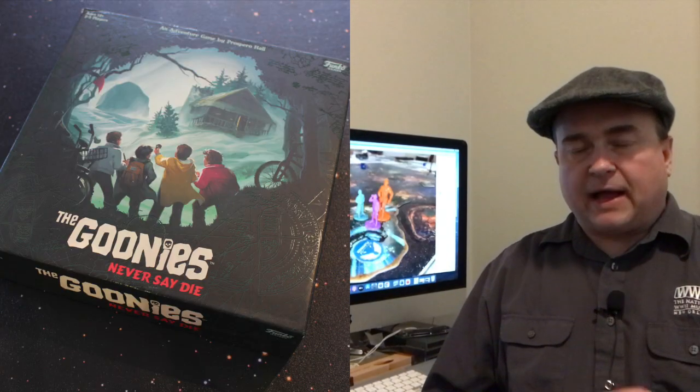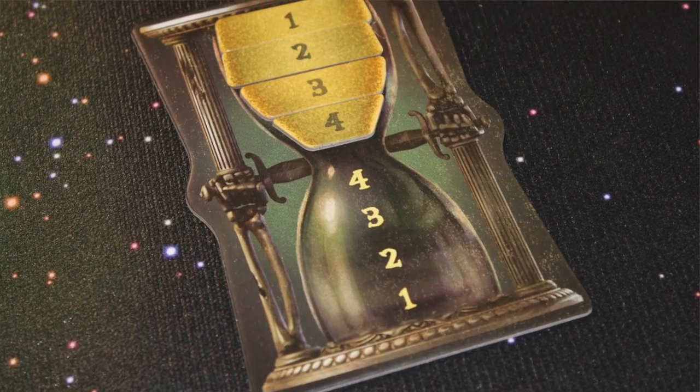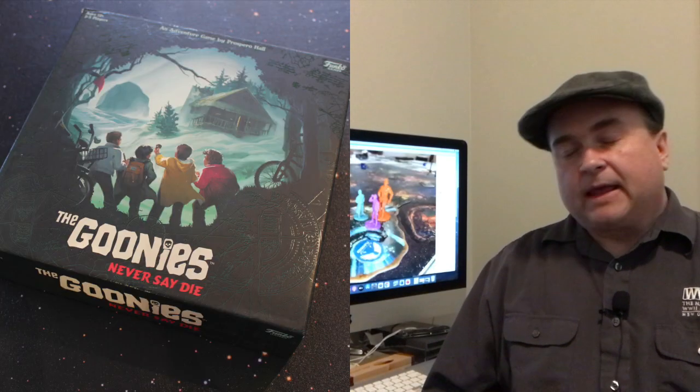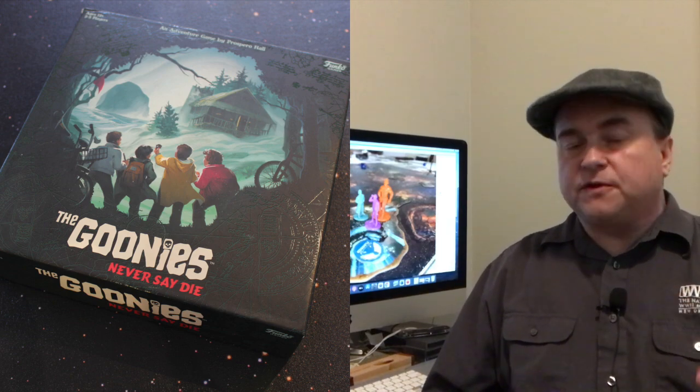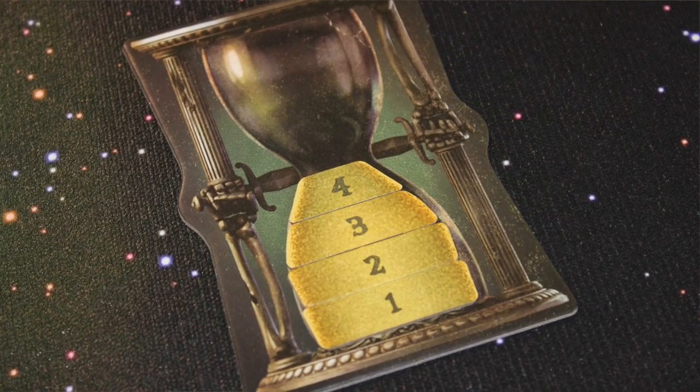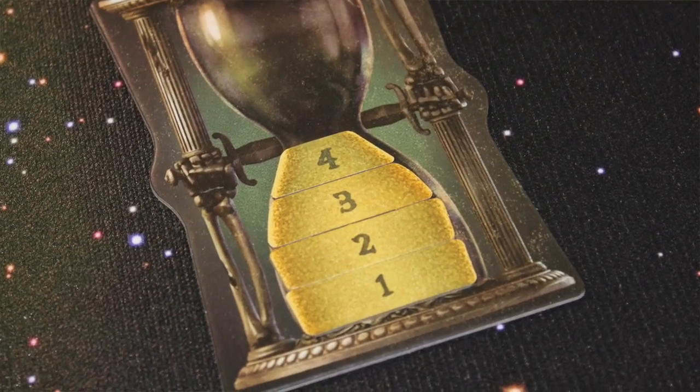Critically, you're going to have an Hourglass, and the Hourglass has four pieces — bigger than grains of sand. What's going to happen during the game is that in most adventures, if ever all of that sand gets to the bottom before the Goonies complete their objectives, then the Goondock's Master wins the game.